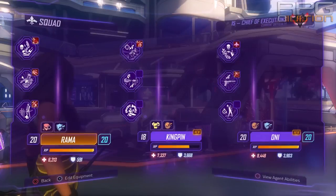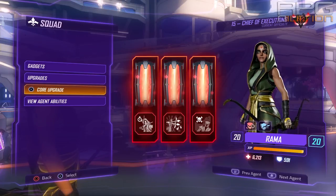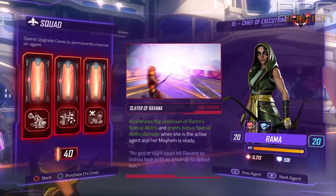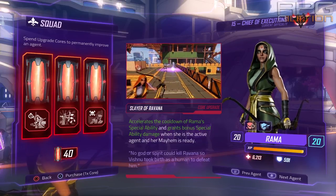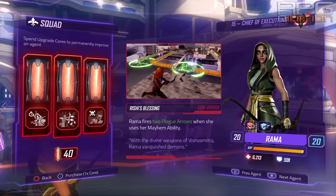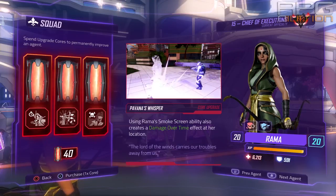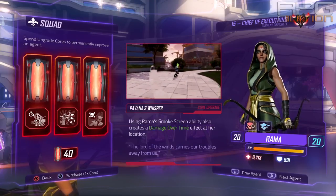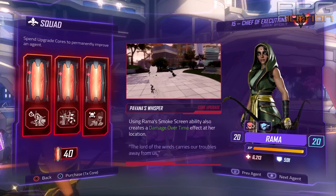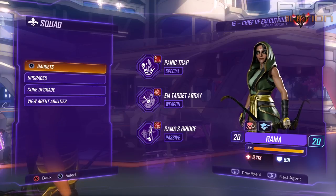Let's cover the gadgets and upgrade cores. Starting with upgrade cores, three things you can purchase for her: Slayer of Ravana, which accelerates the cooldown of Rama's special ability and grants bonus special ability damage when she is the active agent and her mayhem is ready — so you don't have to use your mayhem all the time because you'll do more damage with your special ability. Rama fires two plague arrows when she uses her mayhem ability, which is very powerful. Using Rama's smokescreen ability also creates a damage over time effect at her location, and considering that Rama does increased damage to enemies that have a debuff, that's a really good ability.